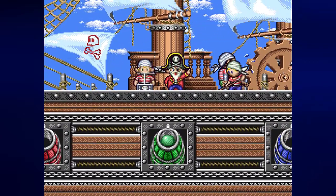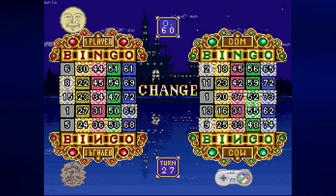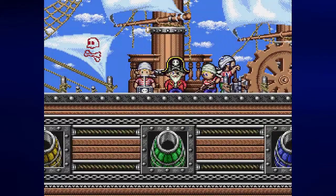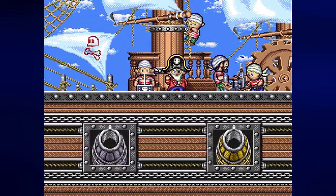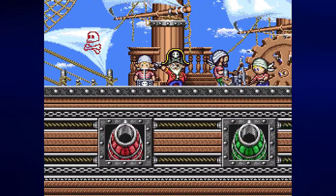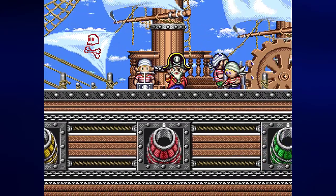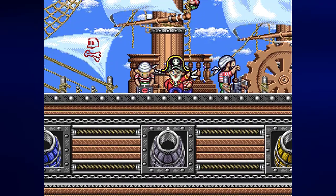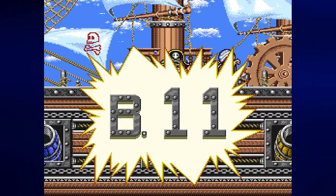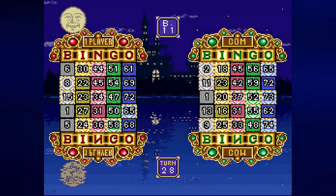Let me see if I can get a number that the computer does not need. G60 — nobody has G60, so it's back to the computer. Something tells me this game will probably go a little quicker than Amita. B11 — and that is one that the computer needed.